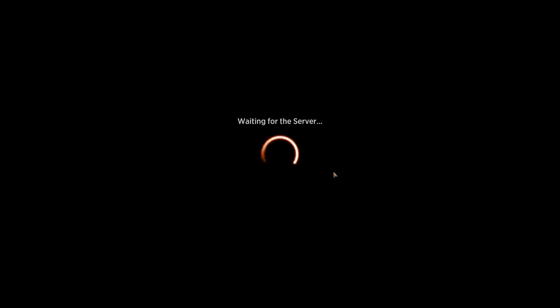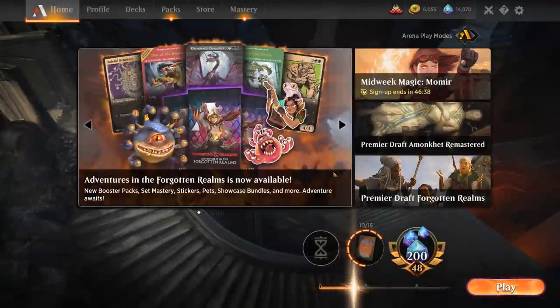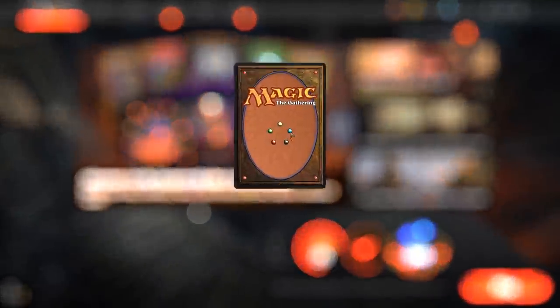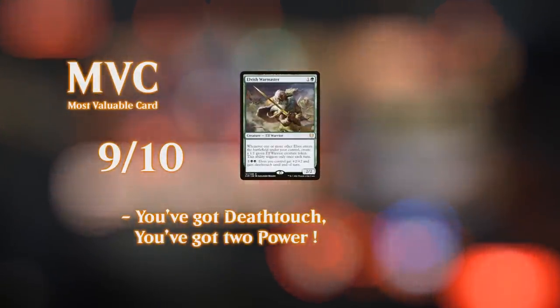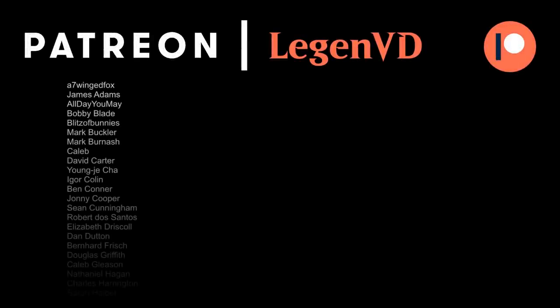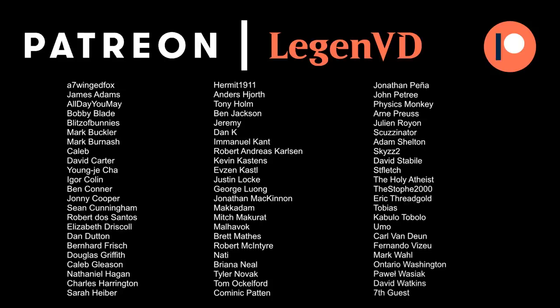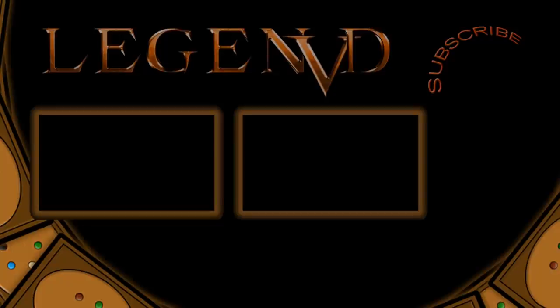Overall, this mono green elf deck is capable of some very explosive starts if our elves go unanswered, especially with Circle of Dreams Druid and Canopy Tactician. Ramping into Tarrasque is one option, and activating Warmaster is also very effective. That's going to do it for today's gameplay — I want to thank you for watching, hope you enjoyed, and as always have a nice day. I also want to thank all my Patrons for being part of the channel — you can become a Patron yourself today and decide the topic of future videos over at patreon.com/legendvd. I'll see you next time, bye.